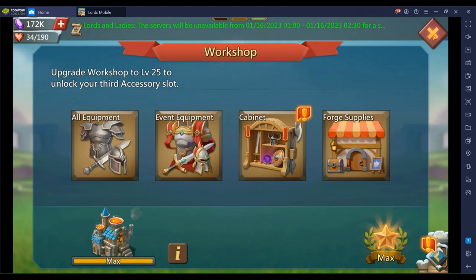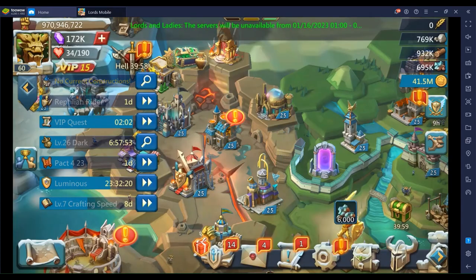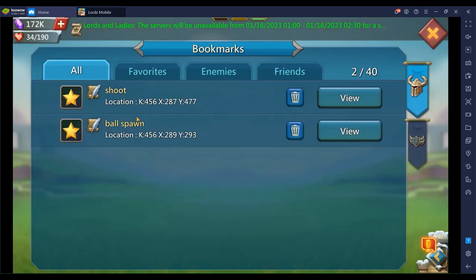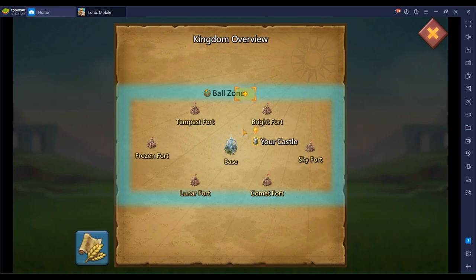That's the first setup — you need to have this equipped. The second setup is you want to add some bookmarks: a ball spawn bookmark, which is here. As you can see, I want to position around here because I'm going to shoot from here, and I want to shoot my ball all the way to the base.